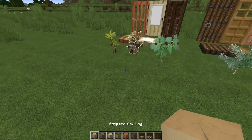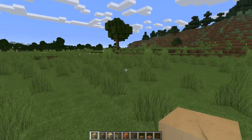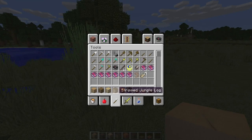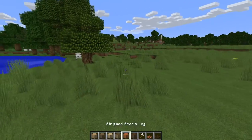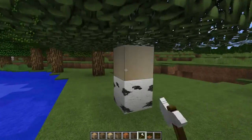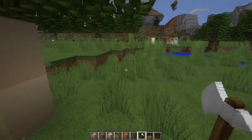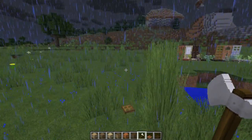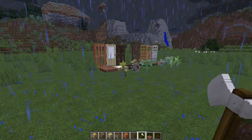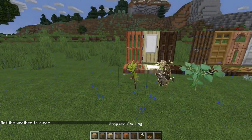Next we have our stripped woods. In 1.13, if you right-click on wood on a tree with an axe, you get stripped bark. The default just gives you the normal 16x16 textures, which doesn't look good with a texture pack like this. So I textured them — it's photos of real wood that I've colored and added a little bit of texture. It's better than the default and gets the job done. The top and sides have both been textured.